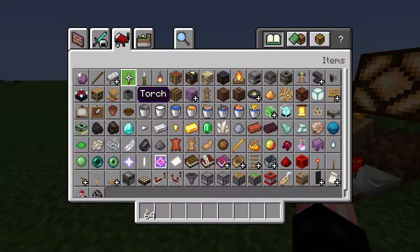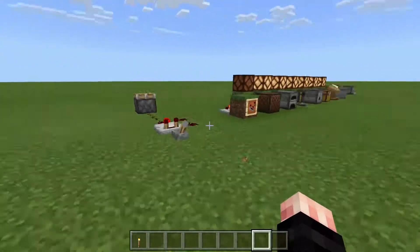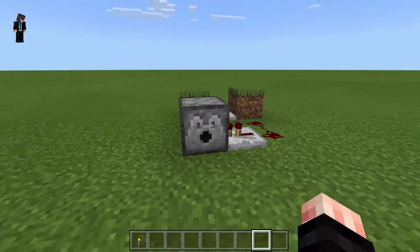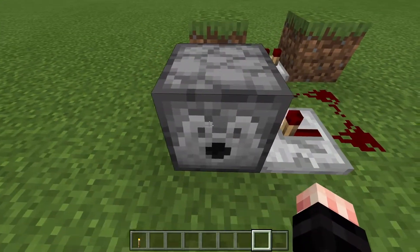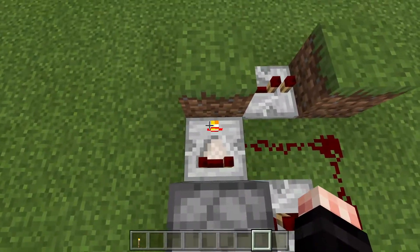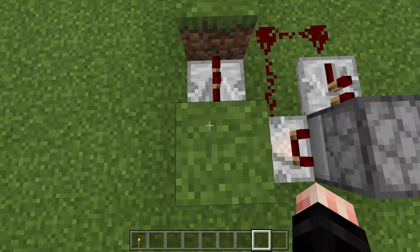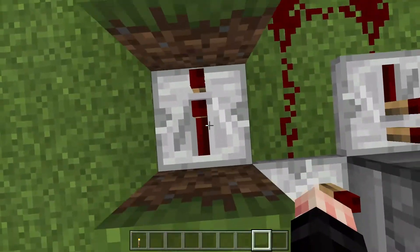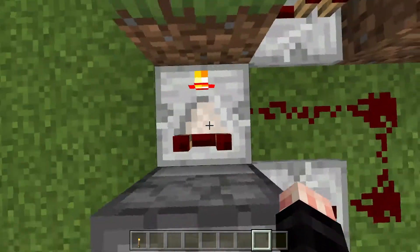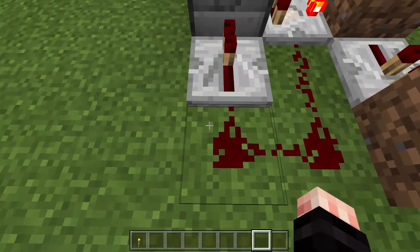Now let's put some of these things together — this is something a lot of people use for a lot of different things. We've got a dispenser here and a comparator that's going to pull a signal out of it as soon as it has something in it. We're conducting into this block, boosting through a repeater, conducting into this block again, which powers the redstone that loops back around and turns it into that clock.